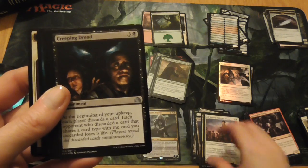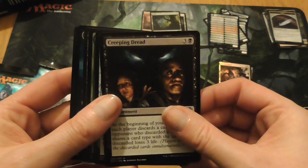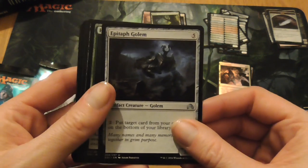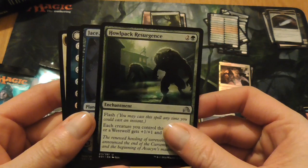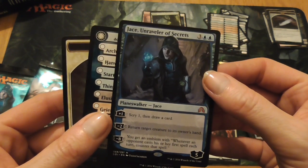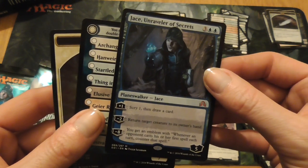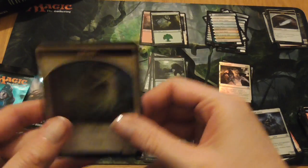Getting a nice kind of storyline feel from these as well. Creeping Dread, Epitaph Golem, Howl Pack Resurgence. Oh hello, Jace — Jace, Unraveler of Secrets! Very nice. You can go down with Sorin over here. Another reference card and another spirit token.